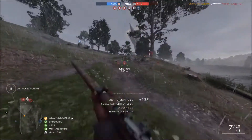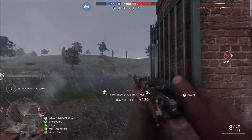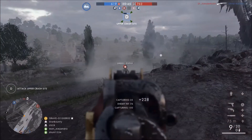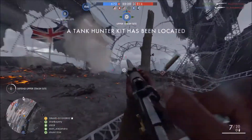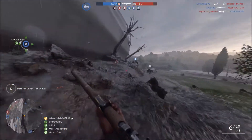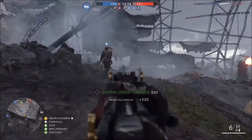It's best to stay at the edges of the cap radius when capturing a flag. You can see the white square where the flag is and the radius you can cap it from. A lot of people make the bad habit of going right to where the flag is and sitting or laying there — but that's the first place enemies throw grenades. Staying toward the edges helps you capture flags and also lets you pick gunfights more intelligently, with everything playing out in front of you without risk of being flanked from behind.